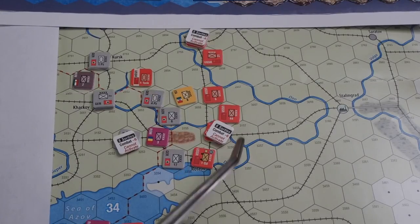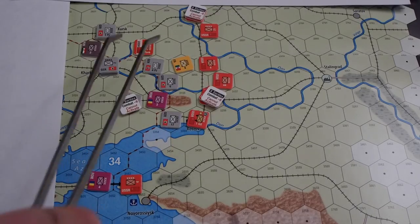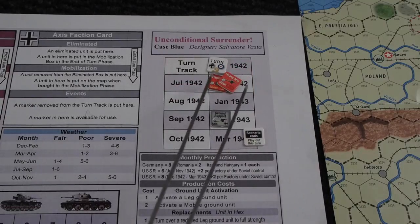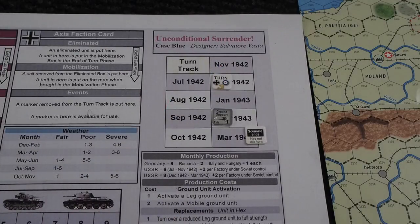Let's check for supplies — I don't think there is a problem. Everything is in supply, so we skip the no supply phase. Replacements: the Soviets will pay two points to refit this Panzer — that's all they can refit. They don't have any more points, so they can't remove sorties, and neither can the Germans. The upgrade phase: still no upgrades available. Then it's the mobilization phase, but there are no units in the mobilization box. We check for victory — it is looking better for the Germans, but they are starting to run out of time with only four turns left to accomplish their mission.